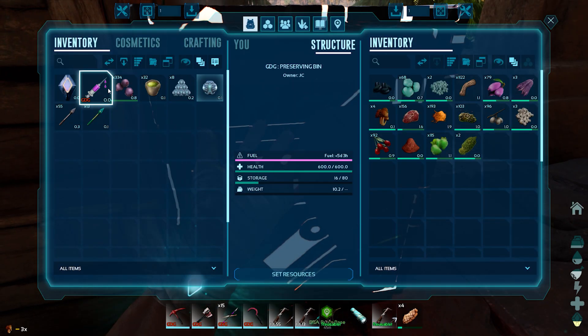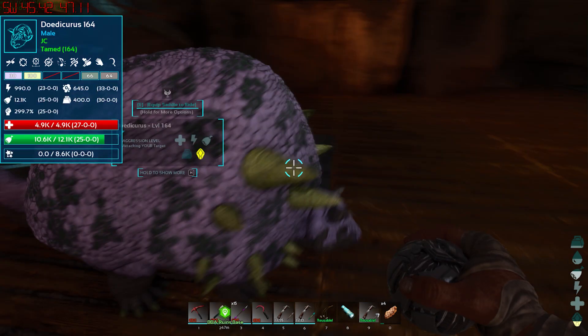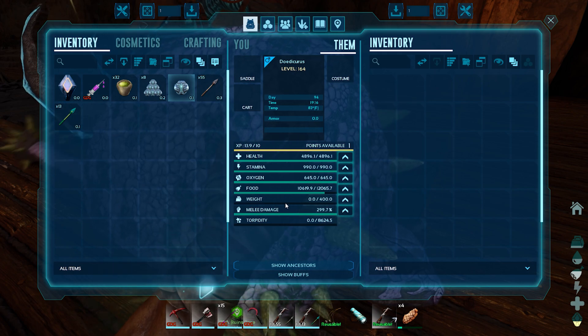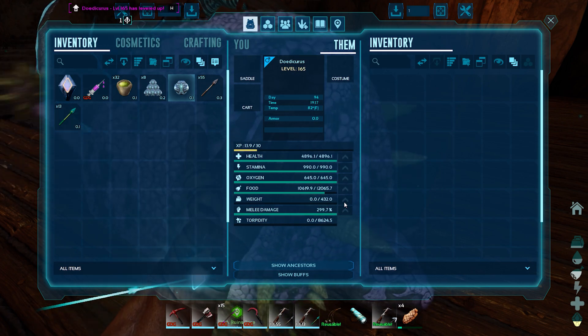We've got a fair amount of hide. All right, so we've got our Doedicurus - level 164. 4096 HPs, 400 weight, 300% melee damage pretty much. This thing is a baller! Let's pump some weight.